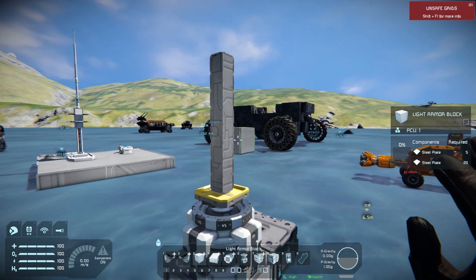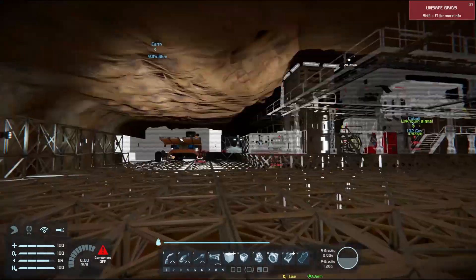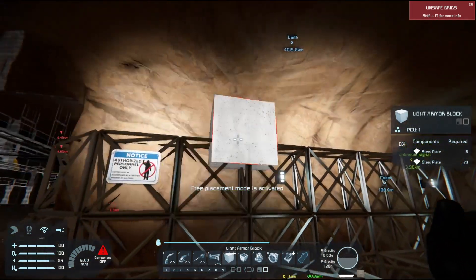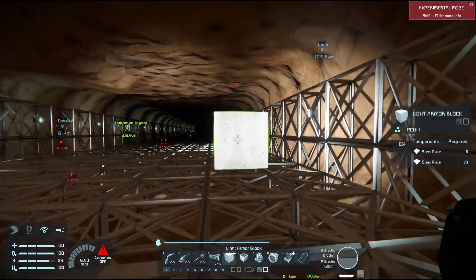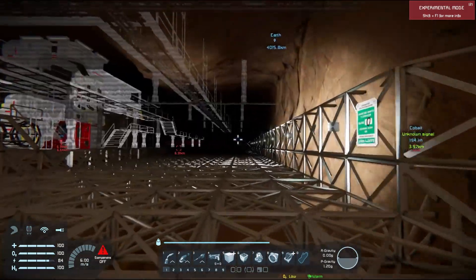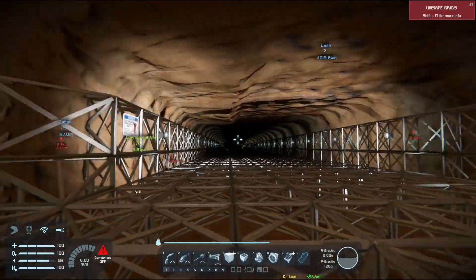Let me quickly fly over to the hardcore survival world to measure. This is the tunnel we need to fly out of. It's about two and a half blocks high - let's go with two blocks - and it's seven blocks wide. There's a bit of room, so it's going to be tight. We could also print it in this world if needed. So it's two by seven.